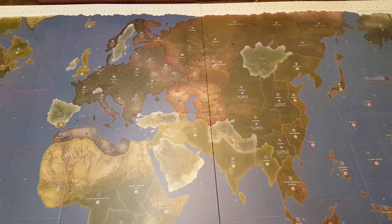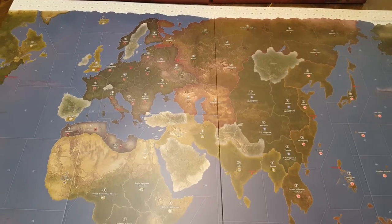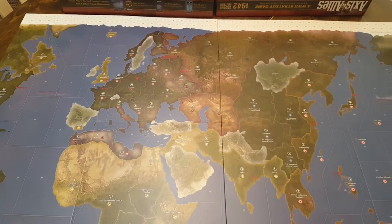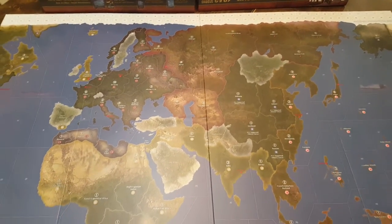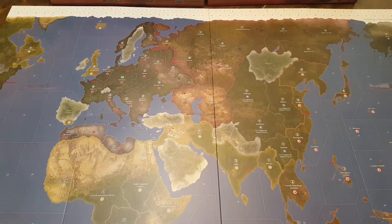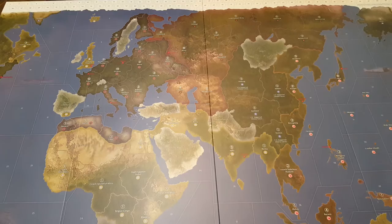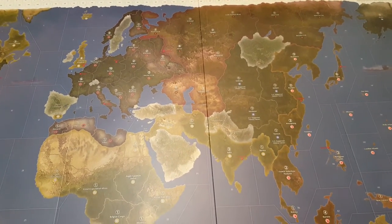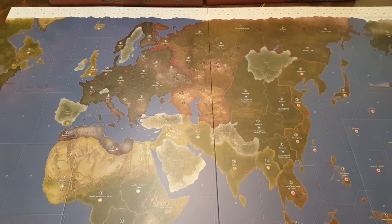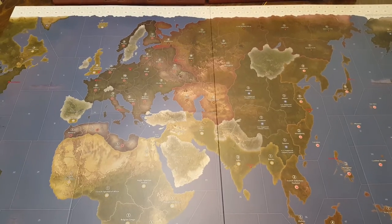So those are some things I believe will help speed up your various Axis and Allies games. I think they can be applied across different versions — there's nothing specific about 1942 2nd Edition, I just had that map available and figured it would be a nice illustration. If you have any tips about speeding up your Axis and Allies game, comments, things you think would work well, or things you're not quite sure about, please leave a comment. If you enjoyed this video, I'd appreciate a thumbs up so I know this is the sort of video people are interested in, and I can think about making more along these lines.